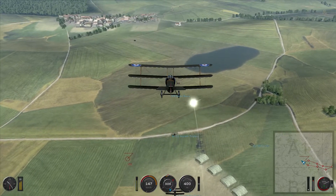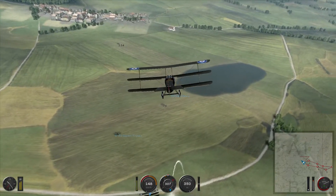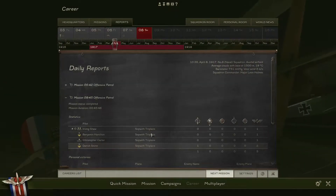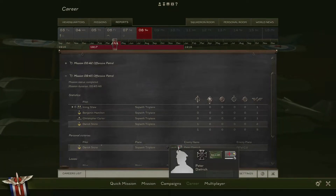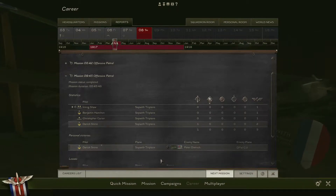There's our flare letting us know we are clear to land. All right, so we're back. I just wanted to go over our mission results screen. There's the daily reports — Derek Jones got one kill. My kill was Peter Dietrich in a DFW-CV, fin number FAA-225. He was a Feldwebel — that's a rank — part of Germany of course. Hopefully I didn't shoot anybody from England or France down.